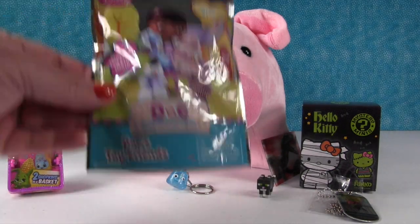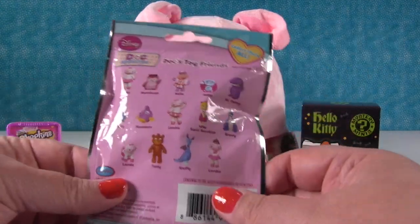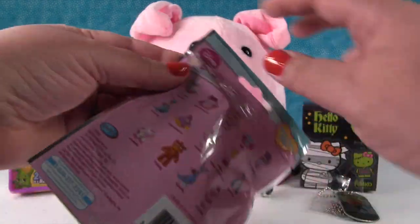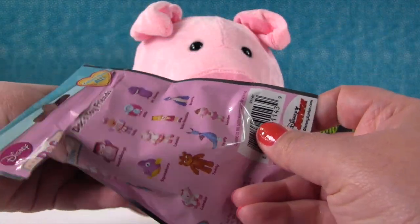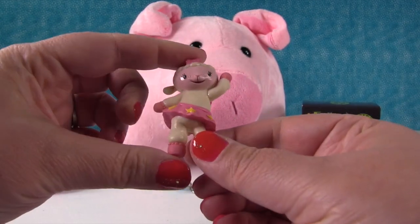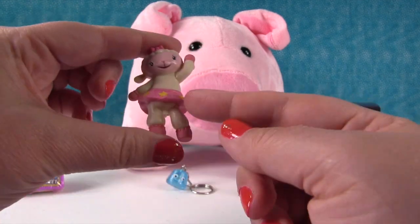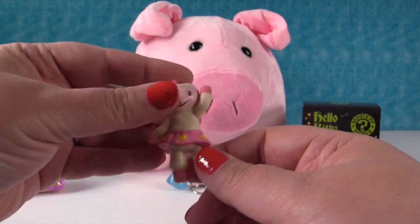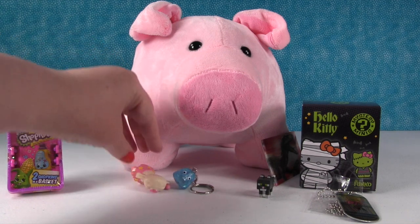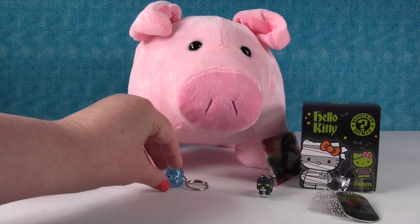Okay, I'm going to open up this Doc McStuffins blind bag — because it's blinding me in the lights with that silver. Look at all the different characters we can get inside of here. I wonder which one we're going to get. I hope it's a good one. We have Lambie, and she looks really cute. I think our pig would look really cute in this little tutu skirt. We're not putting a tutu on the pig. My things don't want to stand very well.